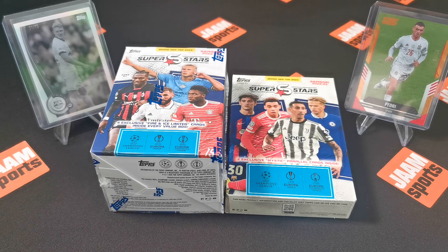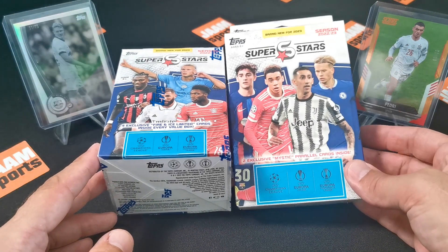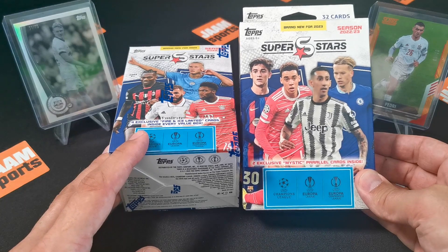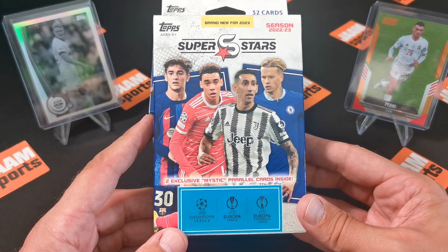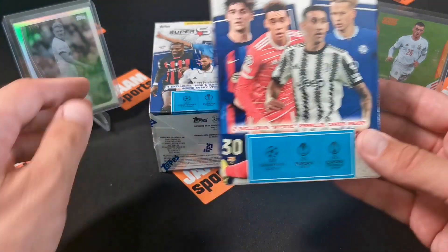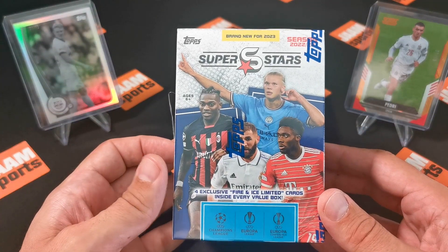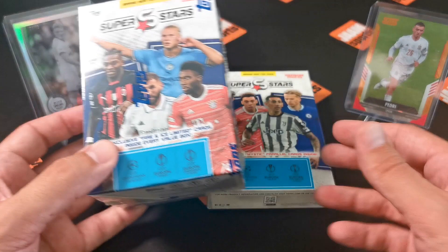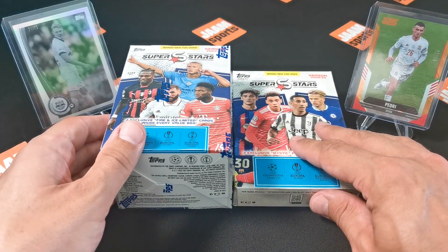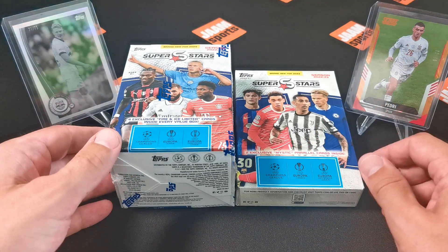Hi guys and welcome to today's episode. In this video I'm gonna open two boxes, both from Topps - the Wafer Football 2022-2023 Superstars boxes. We got a hanger box or pack with four packs inside, and then after that we're gonna open this value box with four exclusive fire and ice limited cards inside. This is kind of a newer product from Topps, not a common series we've seen before.